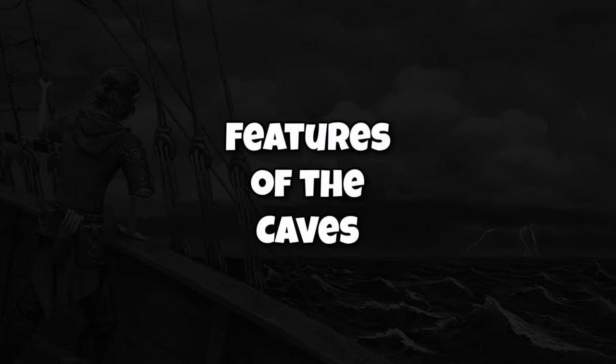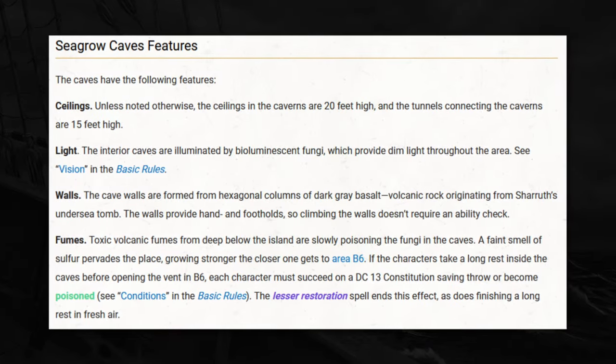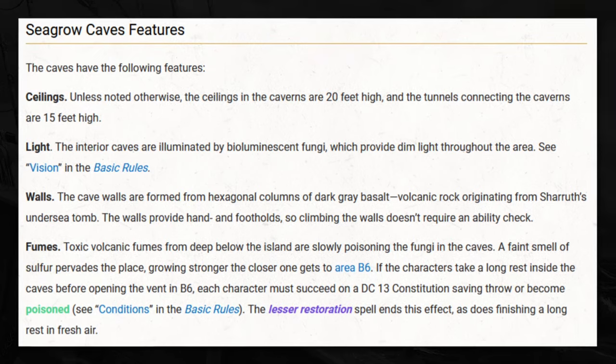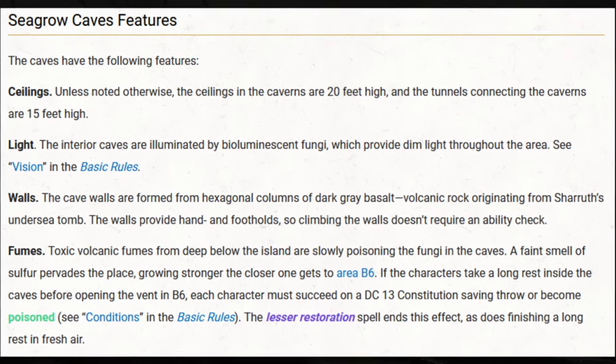The goal of the adventure is to help the myconids. We'll talk about how they communicate and some of the roleplay, because I think the book makes one of the most classic mistakes you're really not supposed to do as a Dungeon Master. The features of the Seagrow Caves are pretty straightforward - familiarize yourself with them. Most importantly, the toxic volcanic fumes actually affect the group if they take a long rest in the caves. They need to make a DC 13 Constitution saving throw, and if they fail, they're poisoned for the rest of the day. It didn't come up in our playthrough, but you never know what players are going to do.